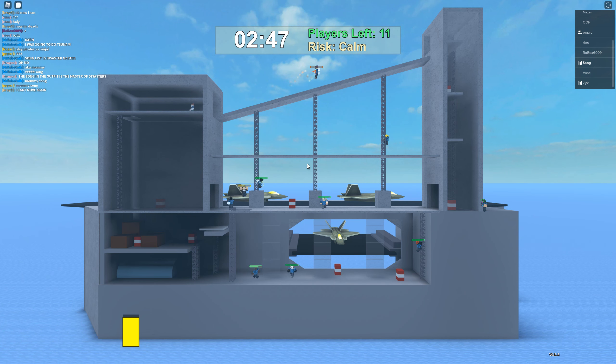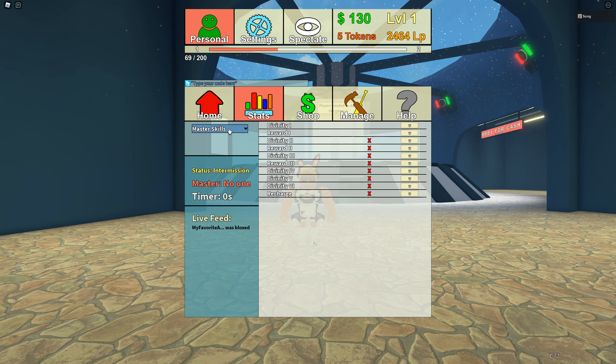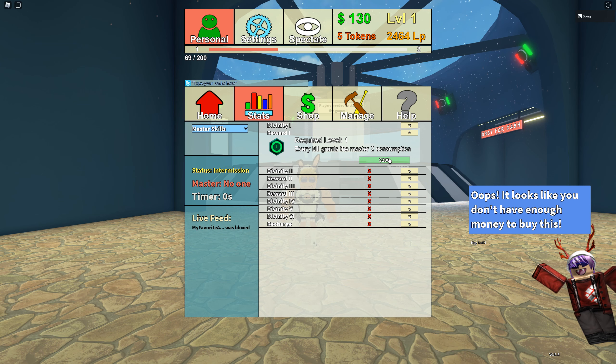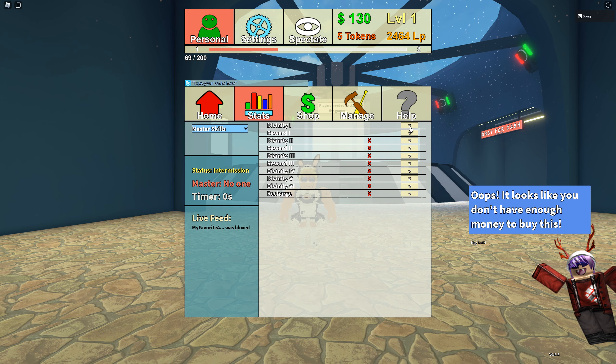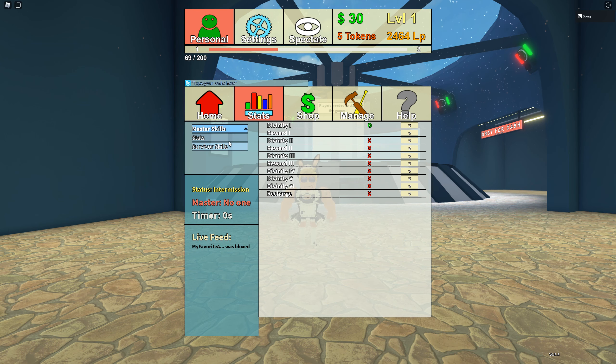The final game mechanic is abilities. These can be unlocked with your level and can also be purchased with cash. Both the Disaster Master and survivors can have perks and abilities. A large amount of these are just passives, like survivors getting a speed boost, or being able to sprint as a survivor, while the Disaster Master gets increased stamina, and so on.